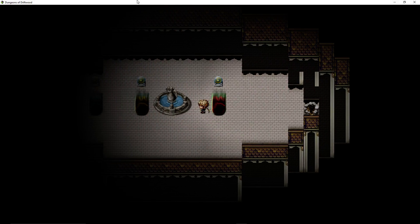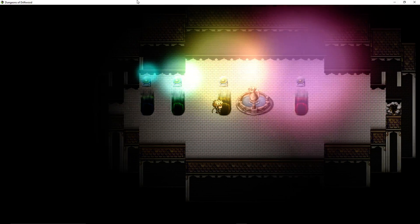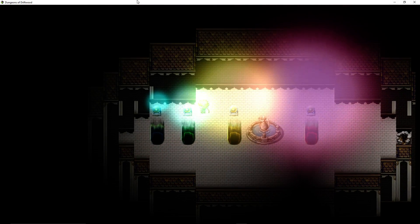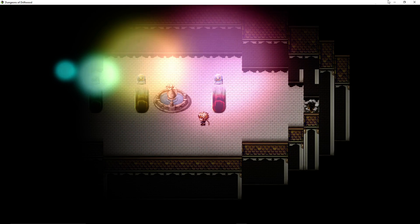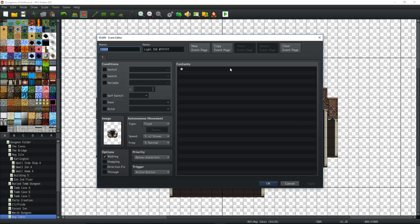So you can see what it looks like with Terrax lighting. I'm going to close the program and reopen it, taking off Terrax lighting to see what Soul Power's lighting looks like without it. All I've got to do to get rid of Terrax lighting is remove the event that has the Terrax note tag inside it.